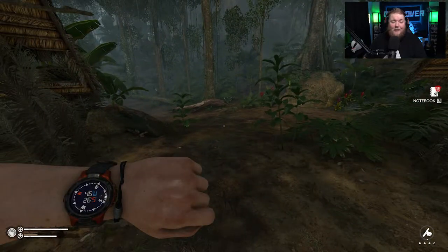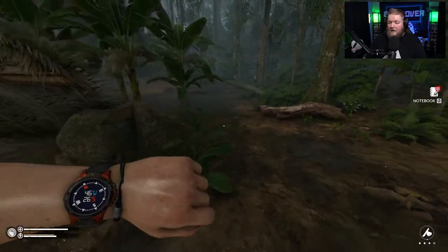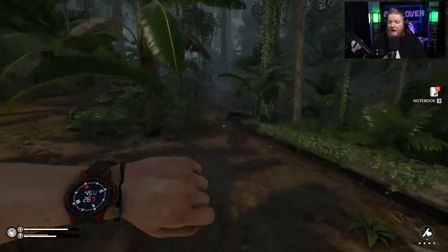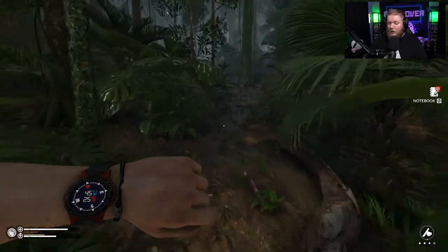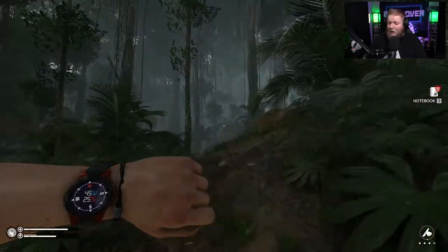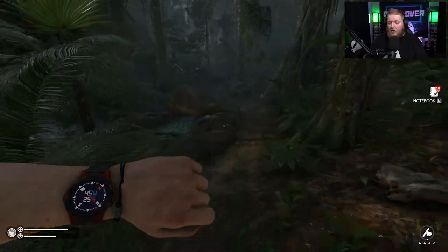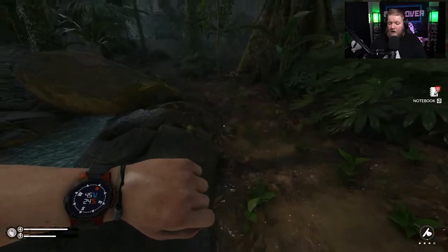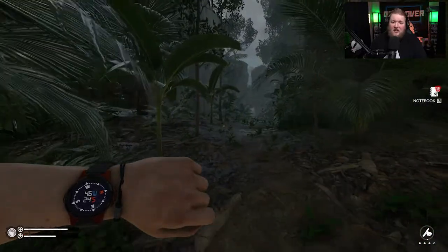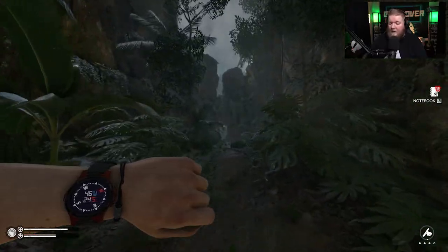I'm going to leave my wristwatch out the whole time so you can see where we're going, and then we're just going to head northeast. There's a little path right through the jungle — just keep walking it, you can tell where it's going, it's right between the trees. You know you're going the right way when you get this little pond to your left. Then we're going to continue on through this archway in the mountains.